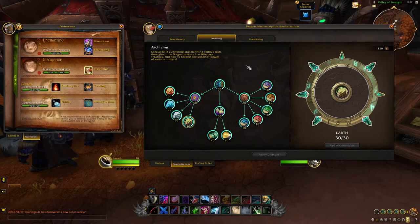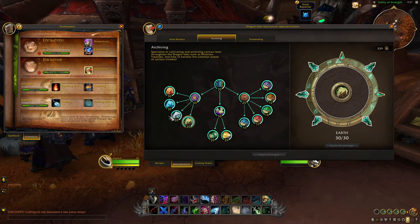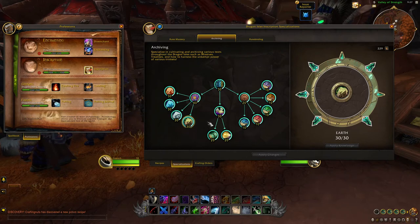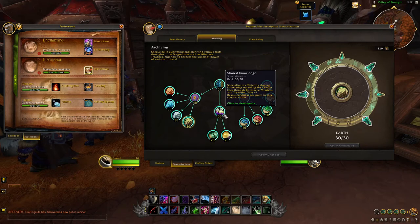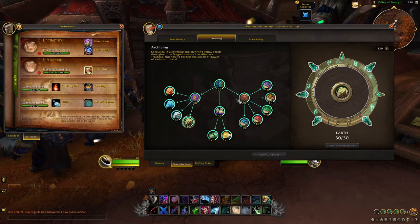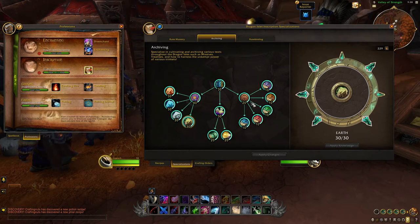The left side of this tree focuses on improving your Darkmoon card and Darkmoon deck box crafting. Fire, Frost, Air, and Earth are the specializations here, which will improve your associated Darkmoon cards and decks. The middle branch focuses on Contracts, Missives, and Treatises. Finally, the right side of the tree focuses on Scale Sigils, which are the optional reagents for Darkmoon decks that modify the shuffling effect.